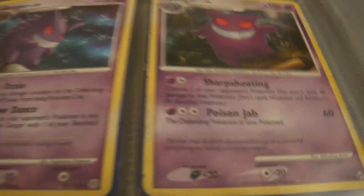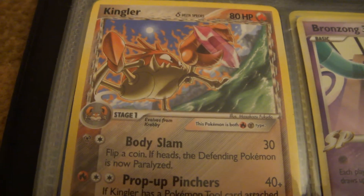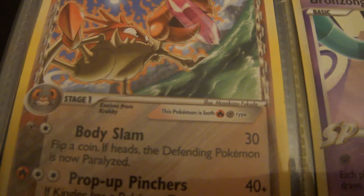This is Espeon 4, Gengar, Gengar, another Gengar, Kangaskhan, Delta Species, Double Titan, Fire and Metal, Bronzong, and another Bronzong.